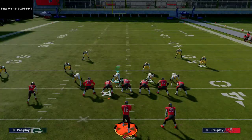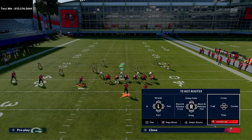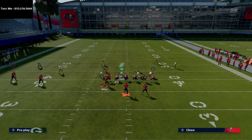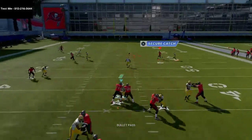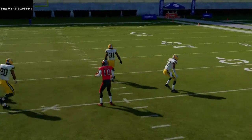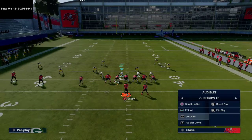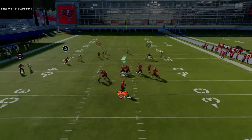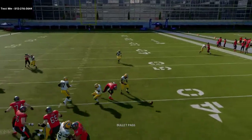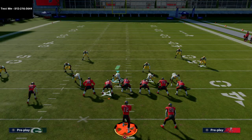Another thing they could do from trips tight end is flood the inside — a deep crossing route to Gronk, a post, a double post concept that affects the middle of the field. If you're vacating the middle of the field, they can take advantage. They could also run simple but very effective curls and hitches. There are a lot of options they can use, so the question you've got to ask yourself as a defensive player is: how do you stop this, and where do you start?